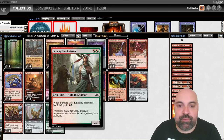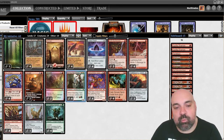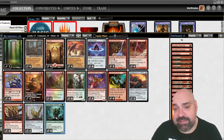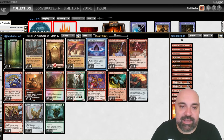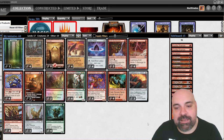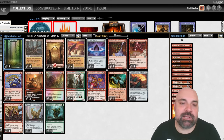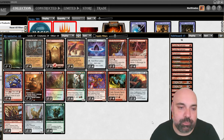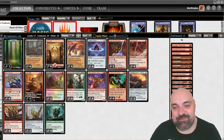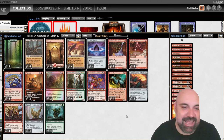To fix the color mana, we also have three Burning-Tree Emissary, because we have one really important green card — Avenging Hunter. To cast that, we're going to have just four to thirteen green mana sources in the deck; that's a good number for a splash. I don't believe we're going to have any problem — of course, it's Magic: The Gathering, sometimes you just don't have luck.